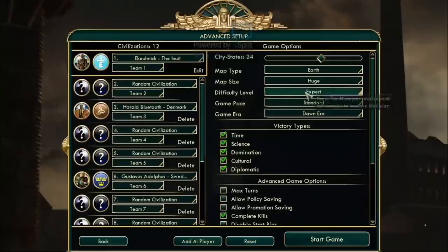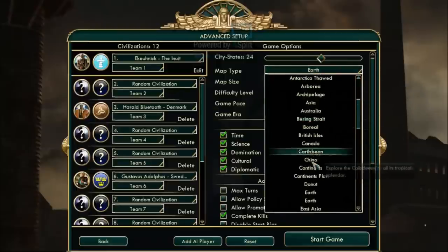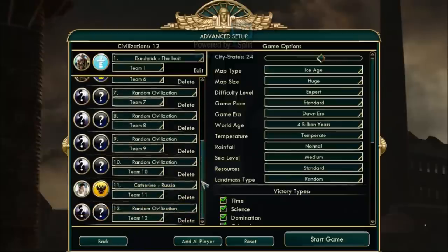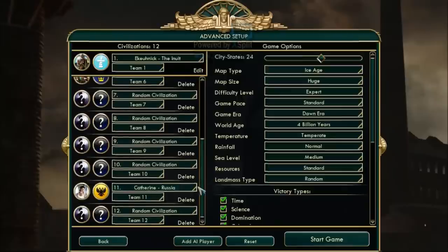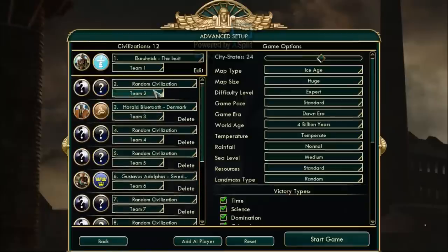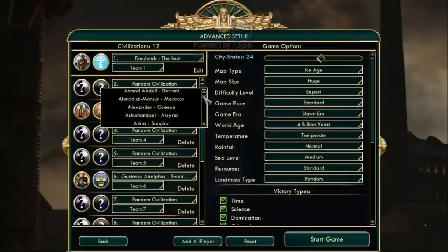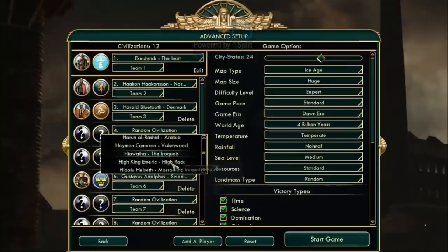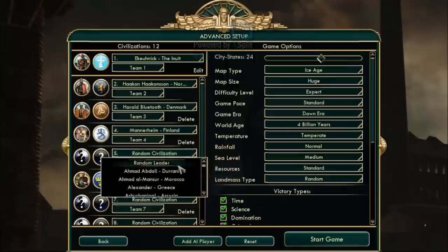We're going to start the game multiple times until we get the perfect start. I want to manually pick all the nations I want to participate. We're going to pick Denmark, Sweden, and Russia because we're playing on an Ice Age map with a lot of ice and snow, so it's thematic to have nations associated with cold regions. Norway, Finland, Sweden, Denmark, and Russia are all cold countries.